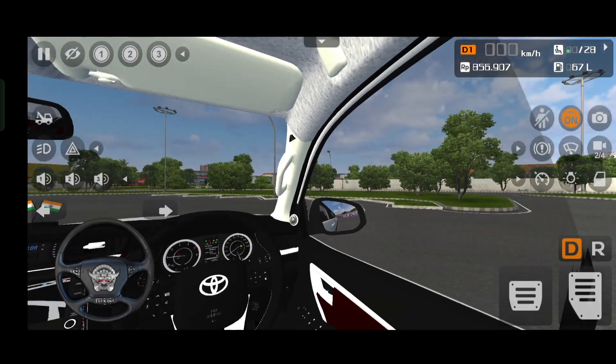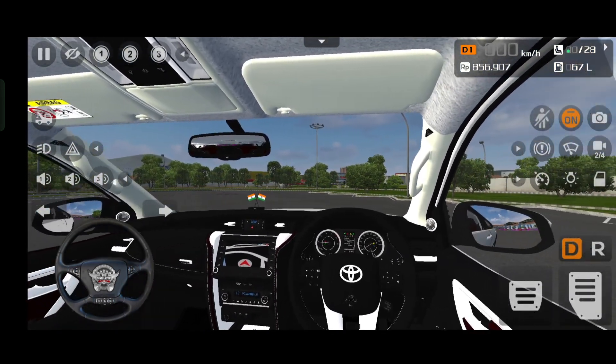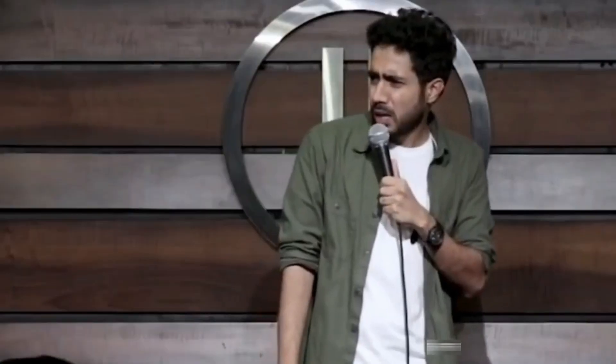Now let's talk about the interior. I can see the interior — the interior of the car is realistic. The car is in the room and I can see it clearly.